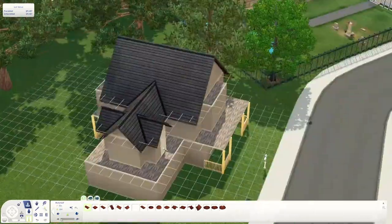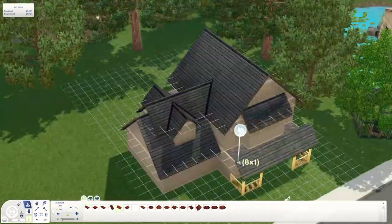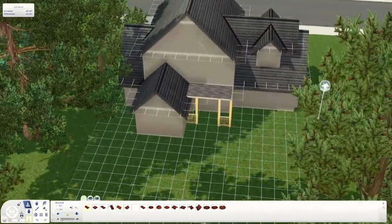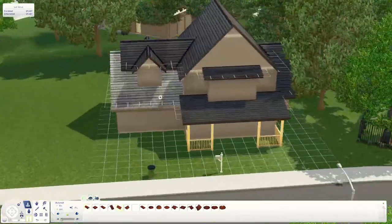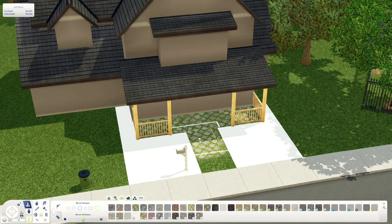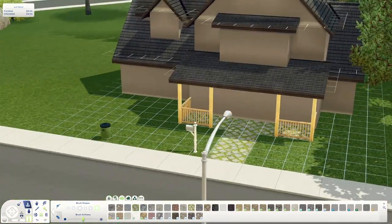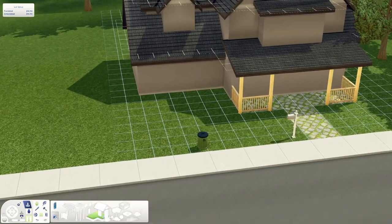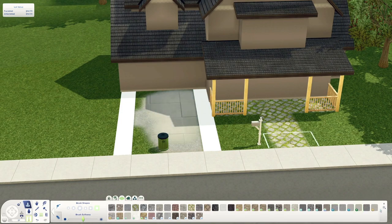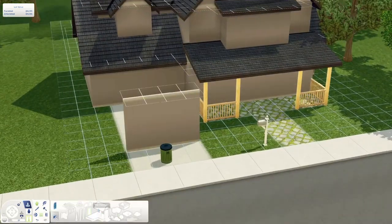I will leave the link to that in the description so you'll be able to grab it for yourself. It's literally just custom stairs — you can replace them with spiral stairs that come with the game, but I just cannot use spiral staircases. They were the only things that actually fit in this house, and I've always hated spiral staircases. I think they're really ugly.